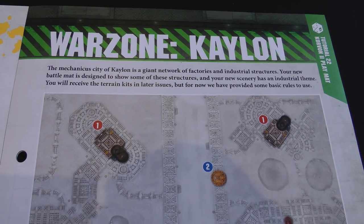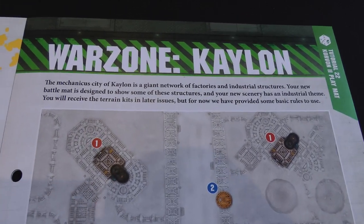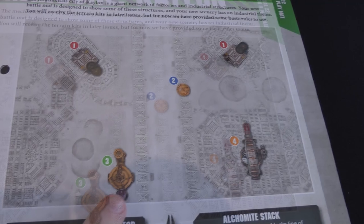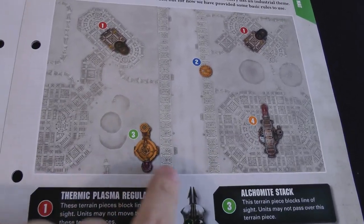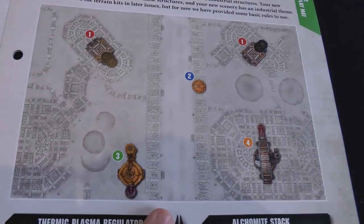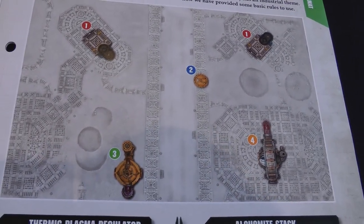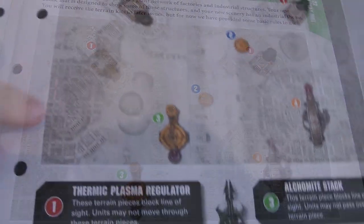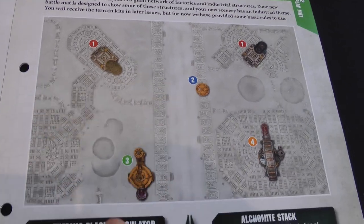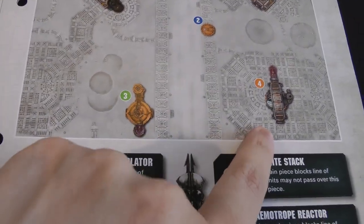Before we get into our mission this week, we need to learn about our new Warzone - Warzone Kalon, the main Mechanicus manufacturing centre on the planet Corvon 2. We're explaining the new terrain on the new map. We'll use 3D terrain because we do have it all. The rules cover each piece of terrain - we've got two thermic plasma regulators up the top, a hatch, an alchemite stack, and a haematrope reactor.